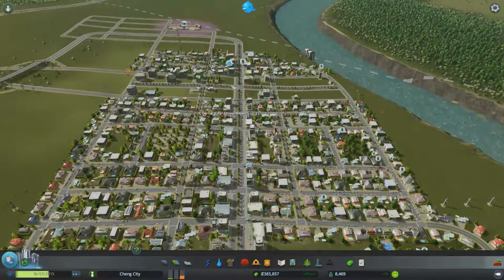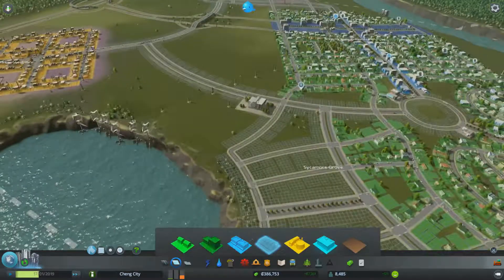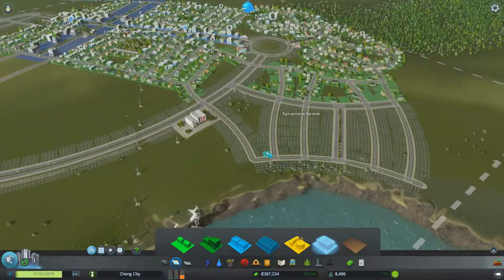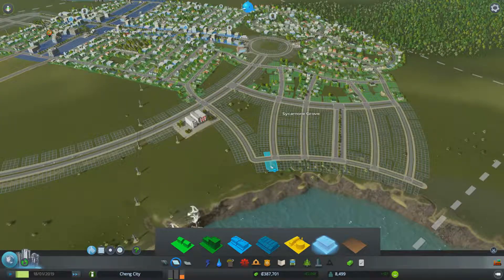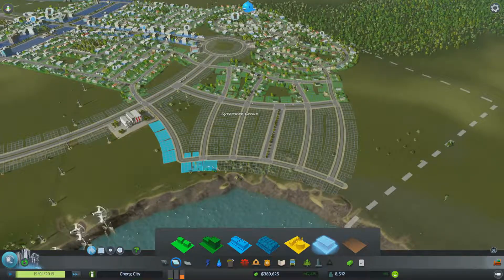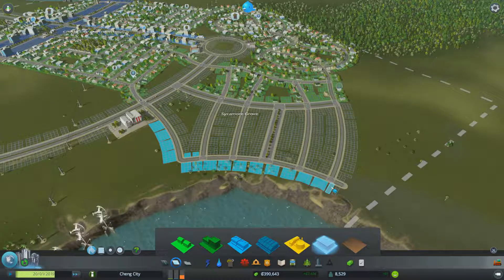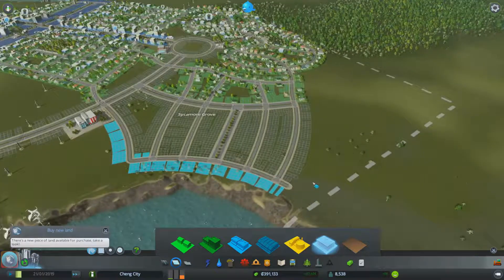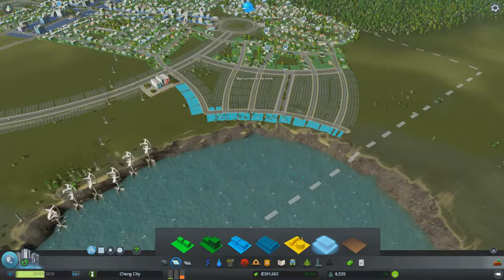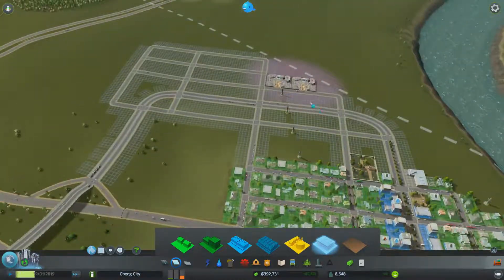I'd really like to start developing Sycamore Grove into some offices and see what happens. I don't know if offices will eventually turn into skyscrapers, but that's something I'd like to find out sooner rather than later. We've got less buildings over here but we have a soaring demand for industry. Let's first encourage power to spread down this way, and then zone some nice waterside offices.